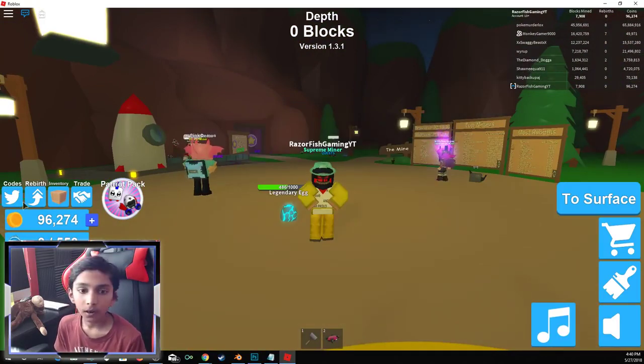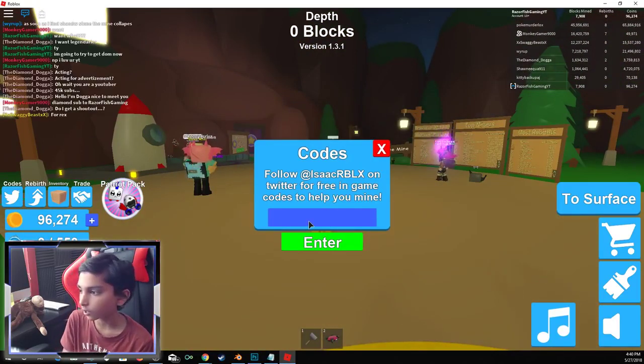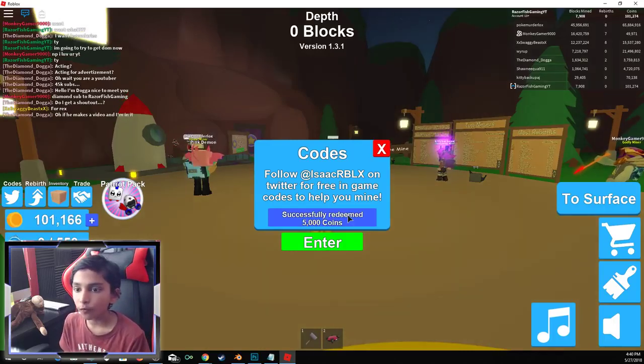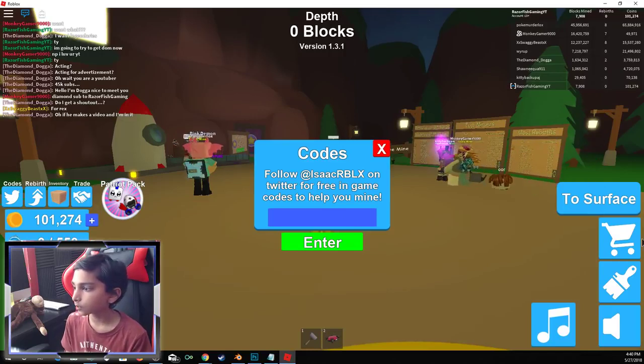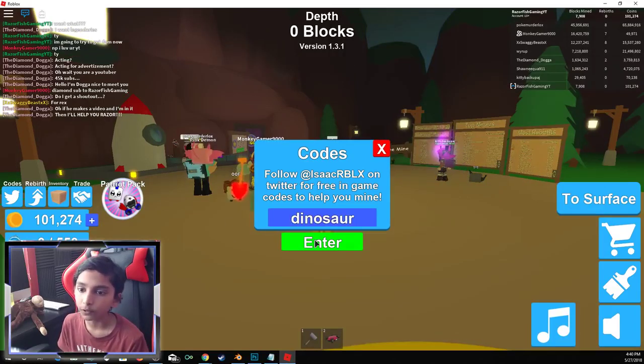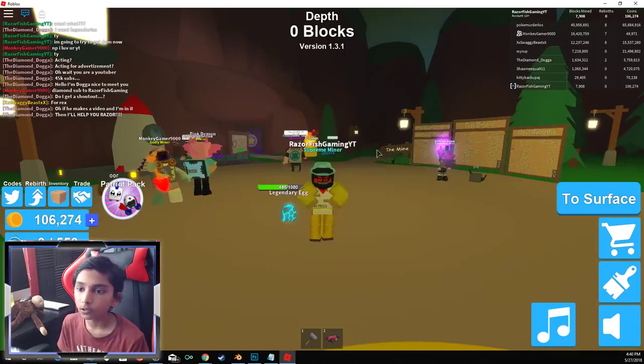So next code is T-Rex with the dash, and this will give you 5,000 coins. And the next one is Dinosaur, and this will also give you 5,000 coins, boys.